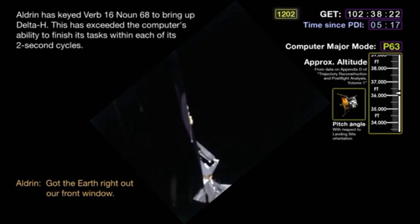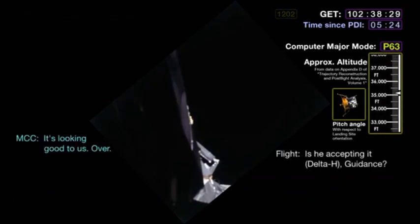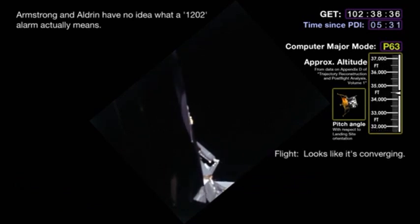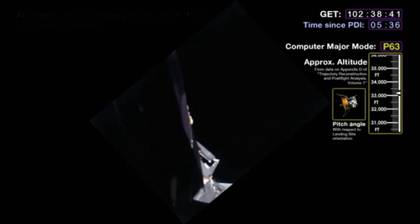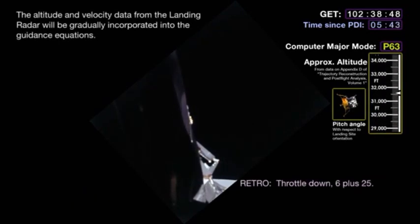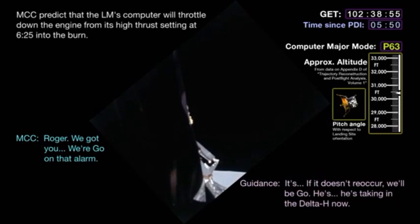Right out our front window. Houston, you're looking at our delta A. Looks good, flight. Looks good. Is he accepting any guidance? 12-02. 12-02. Looks like it's converging. Good radar data. Altitude now 33,500 feet. Flight retro. Go retro. Throttle down. Six plus two five. Give us a reading on the 12-02 program alarm. We're going that flight. We're going that alarm. Roger. We got you. We're going that alarm. If it doesn't re-occur, we'll be go.